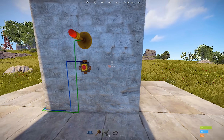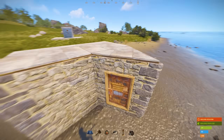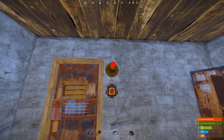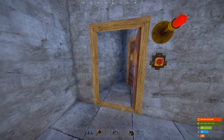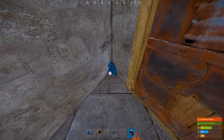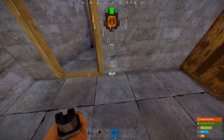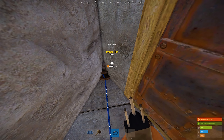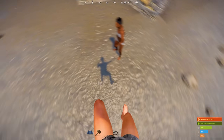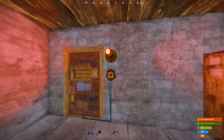It looks very simple, but how do you apply it to your base? For example, let's make this system in the most common 2x1 footprint. First, attach a button and a siren light near the exit inside your base. Next, take an HBHF sensor and place it in the corner of the airlock, as deep as possible. Run a wire from the button output to the sensor input and from the sensor output to the siren input. Now, if someone is in this area in front of your base, you will know about it immediately if you click on the button inside your base.